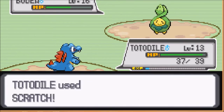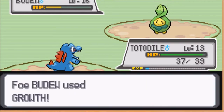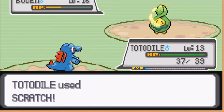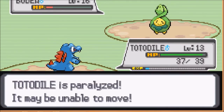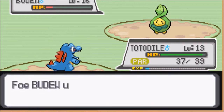He's gonna try to stun spore me. Okay. That's one thing I need to do when I get to town — I need to buy lots of items because I have no items. Also, training is hard because you're always gonna get paralyzed or poisoned or something.